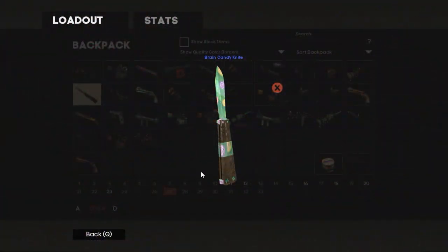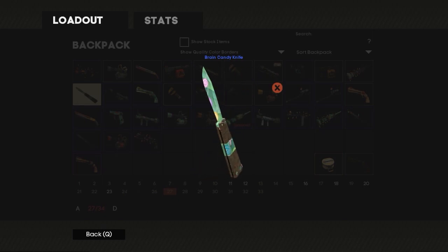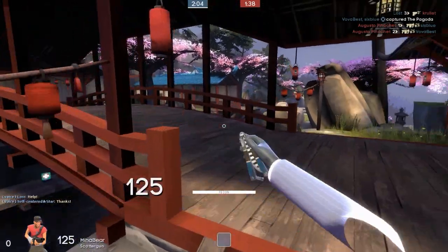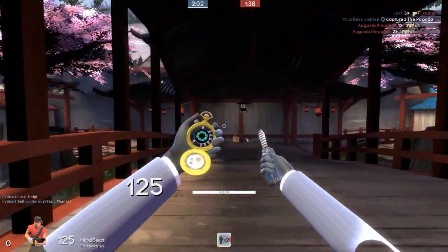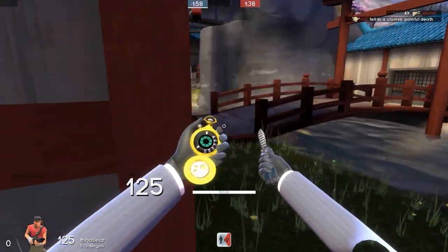Coming in at the number 5 spot, we have the Brain Candy Knife. Brain Candy skins do generally feature in these top 5 skin videos because I think it's a really cool design. It's very basic, very cheap as well, but I really do like that light green colour and generally all the light colours used within the skin, along with the lollipop printed design throughout. It's a really cool skin and very good for the price. It is fairly cheap, so let's get into our fourth best skin.